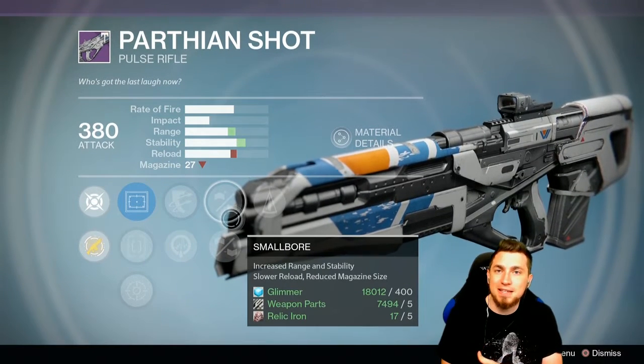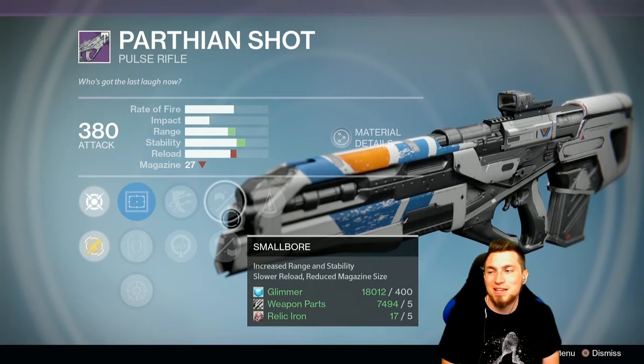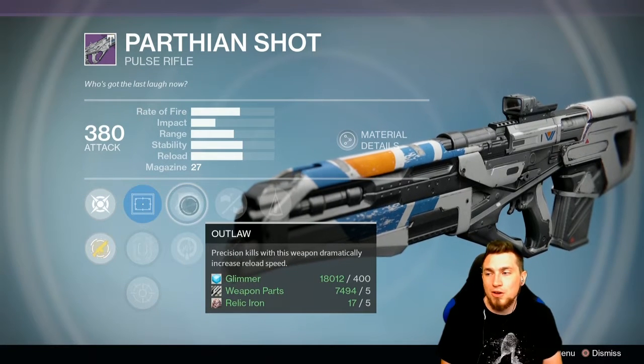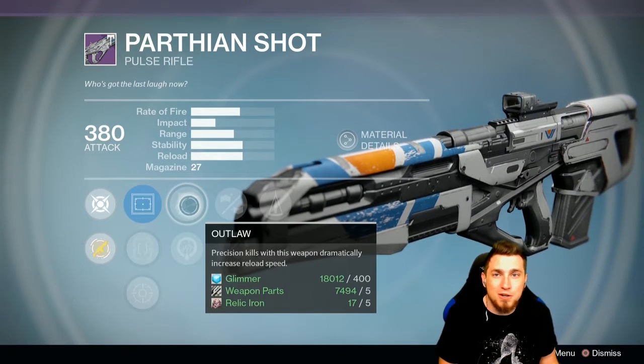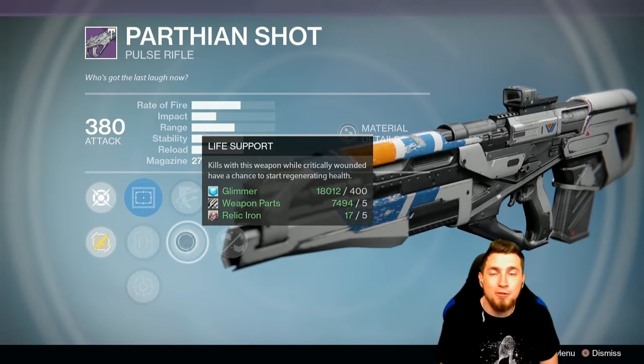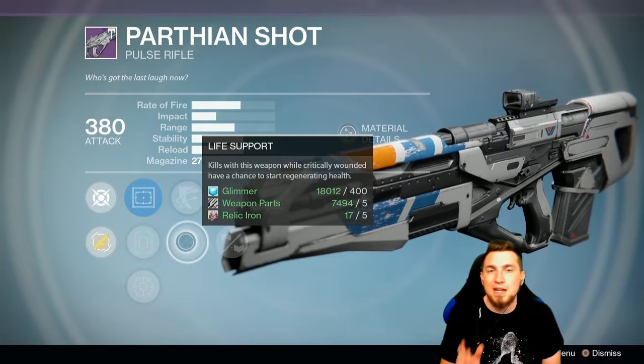You don't really need the high mag size — it two-burst kills, three if you miss a couple shots, so you don't need 27 rounds in the chamber. With Outlaw you can quickly reload even if you're still worried about the magazine, or probably run Life Support so you can have a chance of instantly going full health after a fight and go straight into the next one.